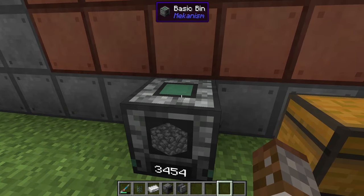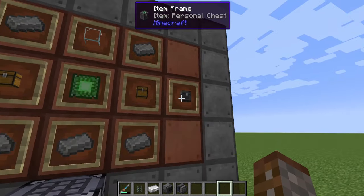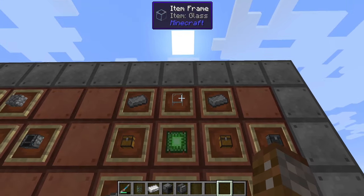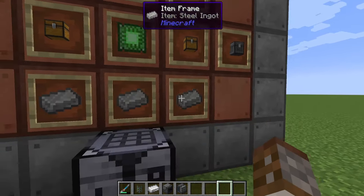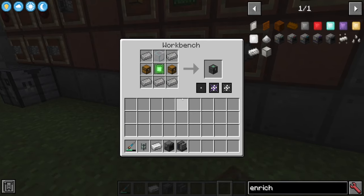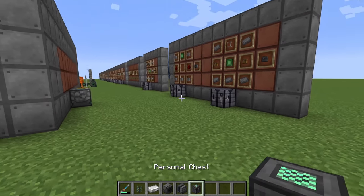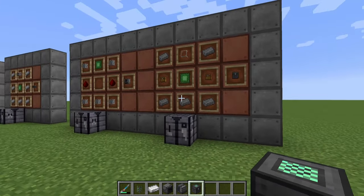The last item is the personal chest, requiring one glass, five steel, one basic control circuit, and two chests in a regular crafting table. The personal chest is probably one of the best items you can get in the game, especially early on once you've got this steel.